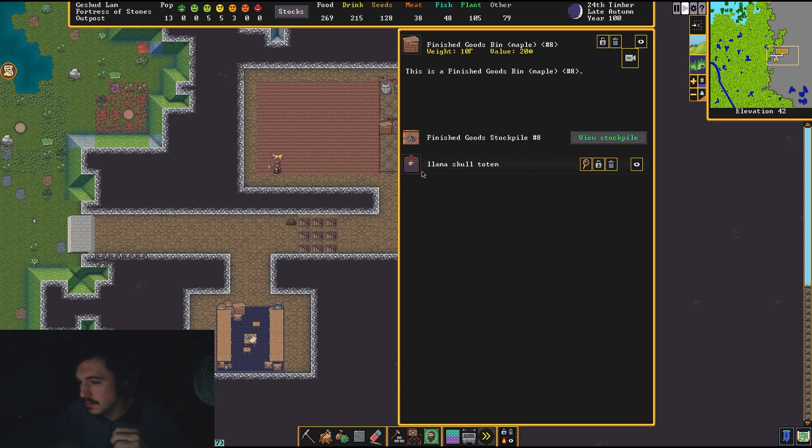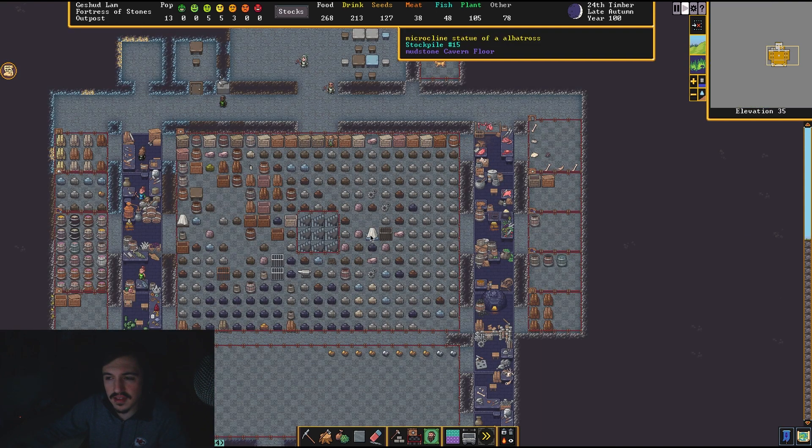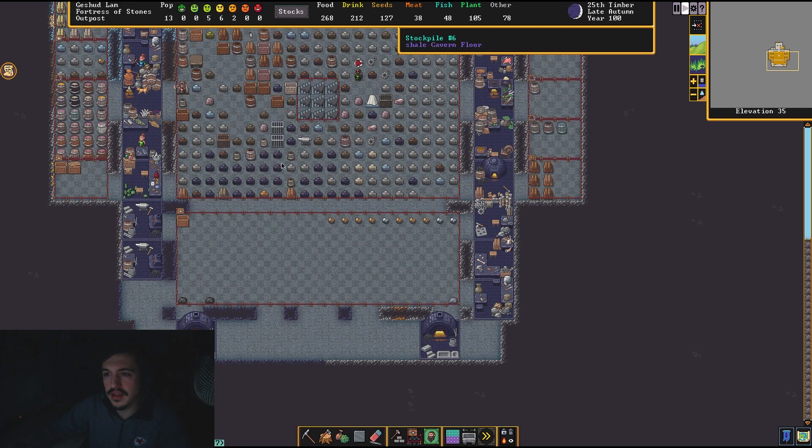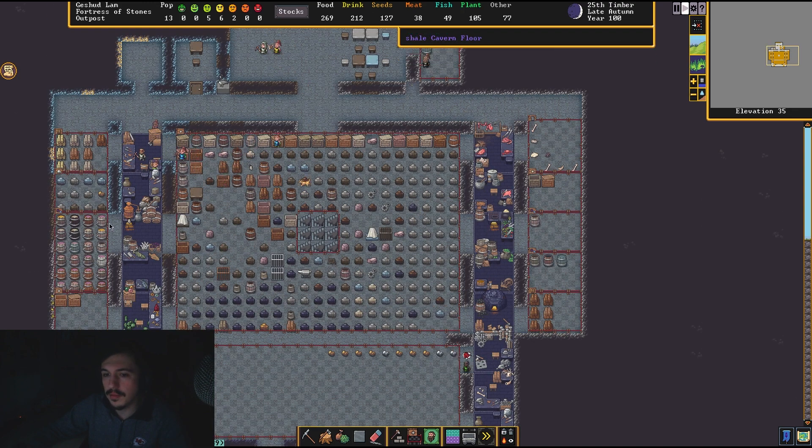They weren't bringing my finished goods where I wanted them. So when you tell them to go grab stuff out of stockpile 15, they then put it in a more urgent location. As you can see, we are now putting stuff in here — there are our totems, which look interesting with what appears to be feathers. We're moving stuff up and down, which is good. It takes manpower, but it will empty out my main storage area. We're also moving our metal ores down here.